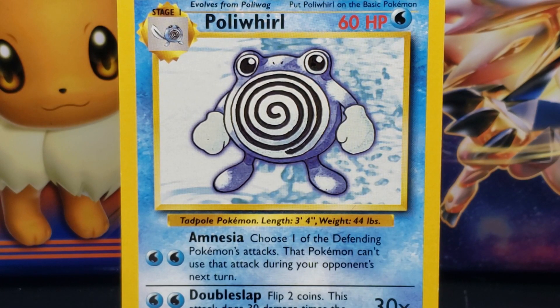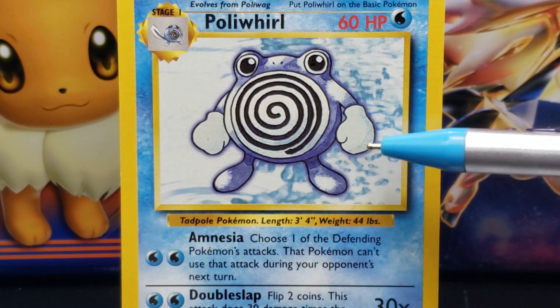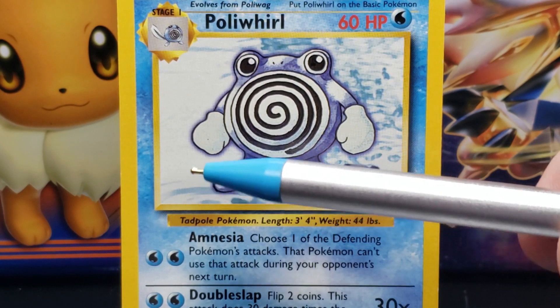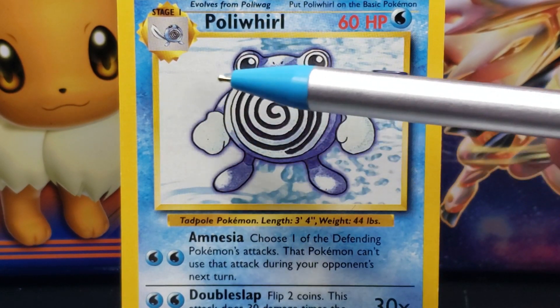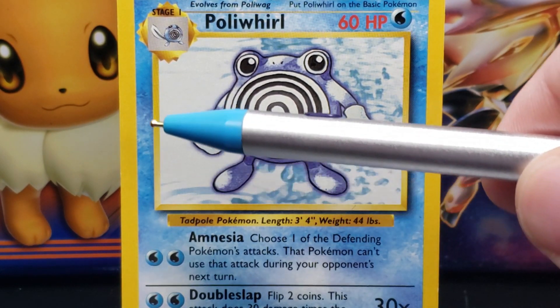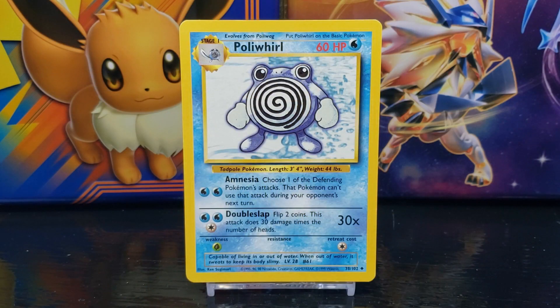On the sides of Poliwhirl are two short blue arms with large white gloves on its hands. Below the round body are two short blue legs with toeless oval-shaped feet. Surrounding Poliwhirl is a thin dark blue aura. Poliwhirl is standing on a background of blue and white colors resembling water.